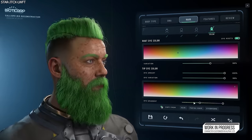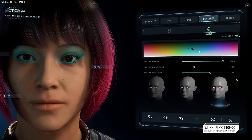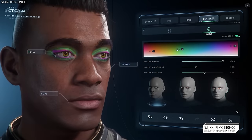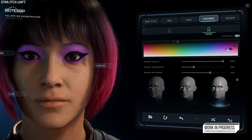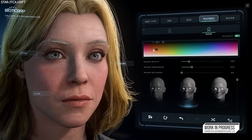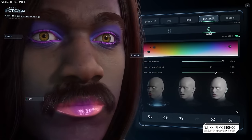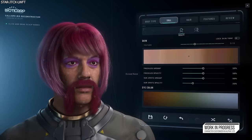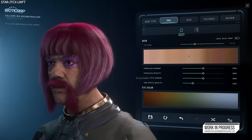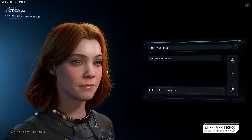There will be a lot more hairstyles in the future as well. The next section is called Features, for things like makeup for the eyes, cheeks, and lips, with a whole range of colour and effects choices like gloss, opacity, and so on. The final section is the review page where you can see your final character as a whole. Probably one of the biggest features is the option to save and load, which allows players to save multiple character designs that can be loaded in and out, and also export your design to share with other people in the community.